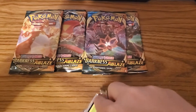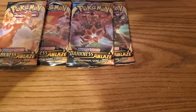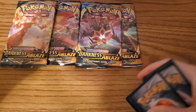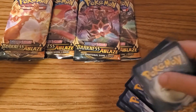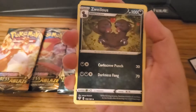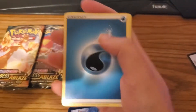Get this pack open. Put that down, take four from the back. Okay, we start off with Pupitar, Zoelios — probably said that wrong — Saravia, and Water Energy.